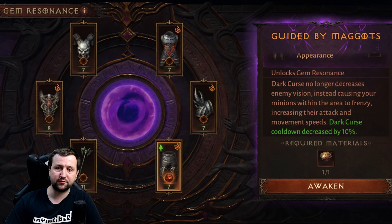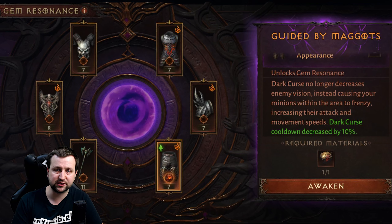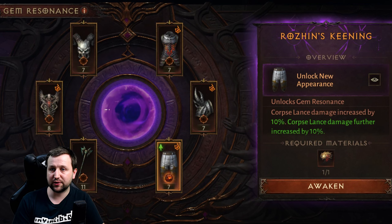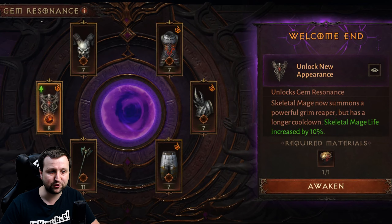I have a few screenshots here of some of the awakening upgrades. For example, on these pants the dark curse cooldown was decreased. On another piece, corpse lance damage is increased and it extends further. On another, skeletal mage life is increased. They're not massive bonuses but they do add up for sure.